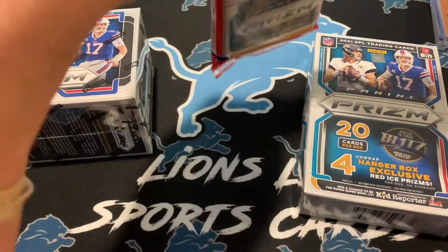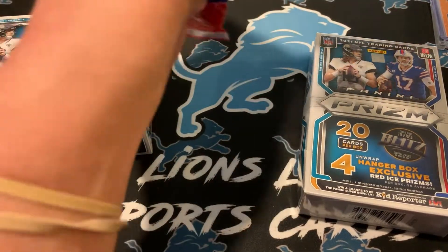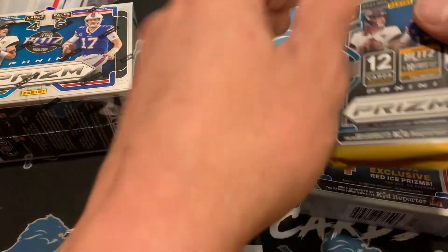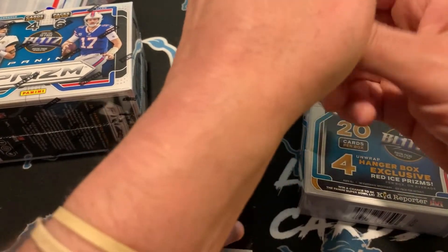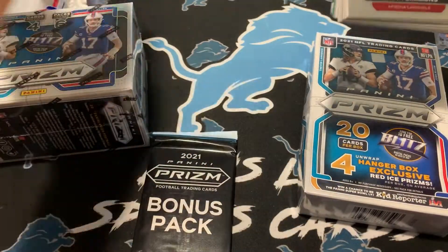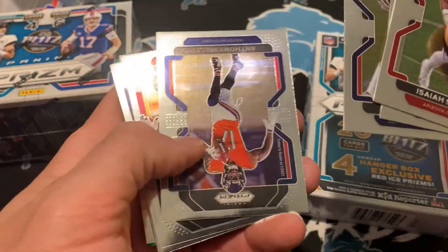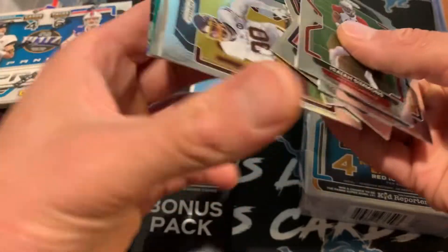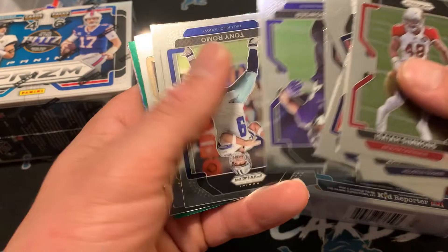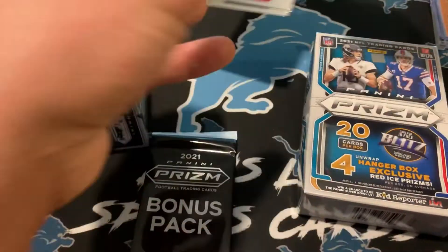Let's start with the cello. I have not opened up a cello yet this year. This is what we opened up a lot last year — this was all we could find last year. I think we only opened up like six of these, and then a couple blasters and one mega, but this year's Prism is easier to find, so it's very nice. Isaiah Simmons, Zach Cunningham, Nelson Aguilar, Anthony Miller, Montez Sweat, Khalil Mack, Tony Romo, Jason Hill, Ian Book — rookie quarterback. Ooh, I see something shiny.